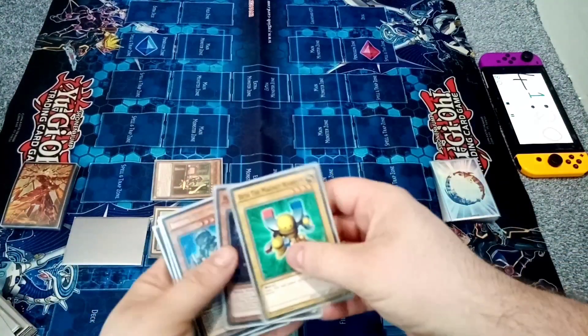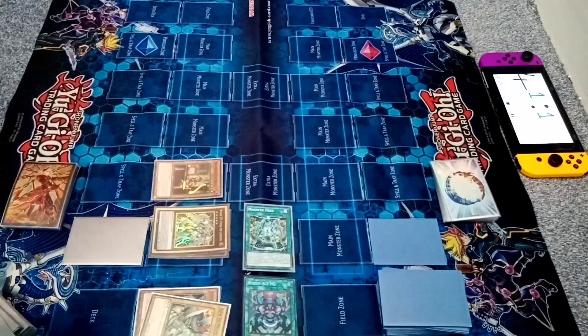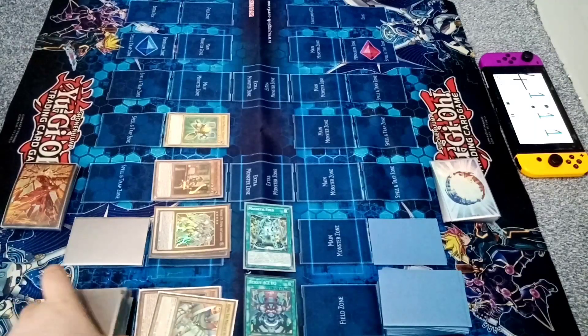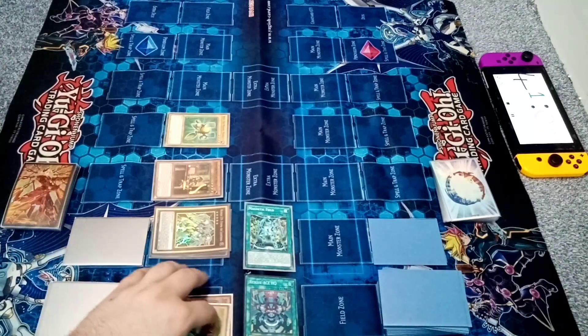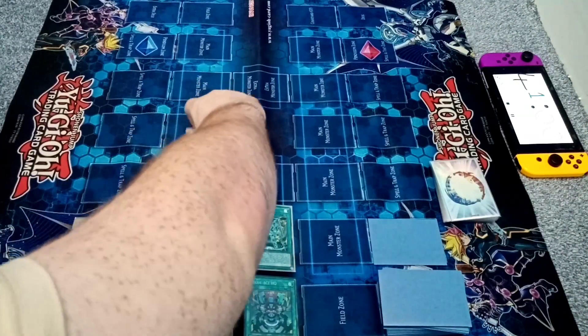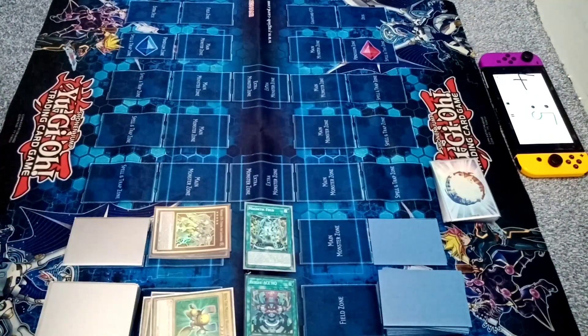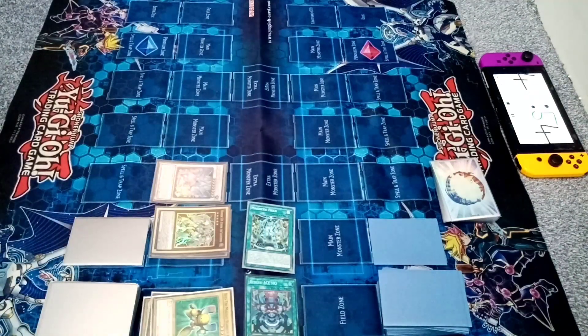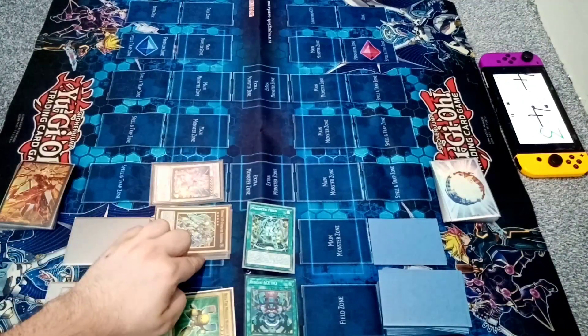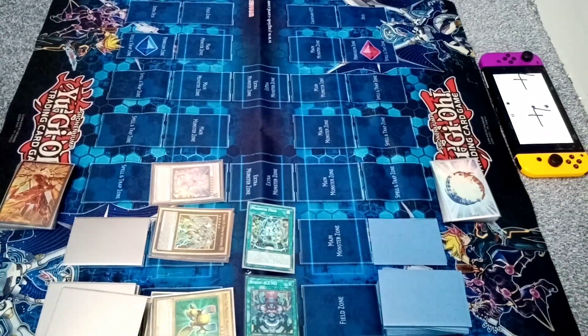The only options are Beta and Gamma, so I'll get Beta. Put the rest in any order at the bottom of the deck. Synchro. I won't use its effect because battle phase — game!